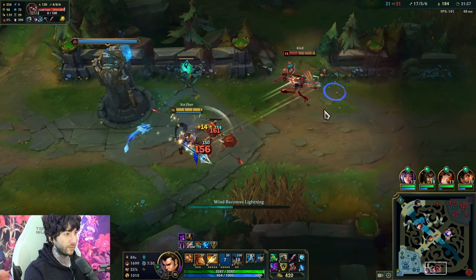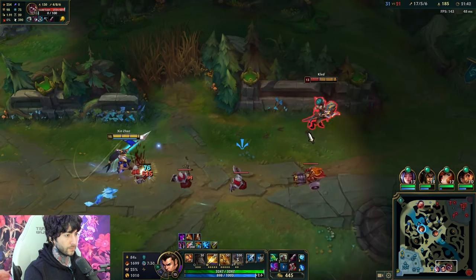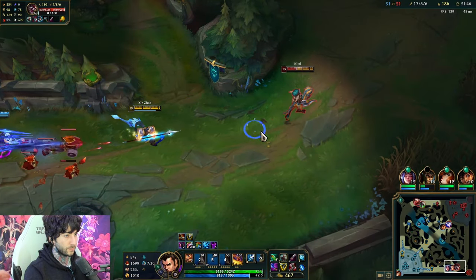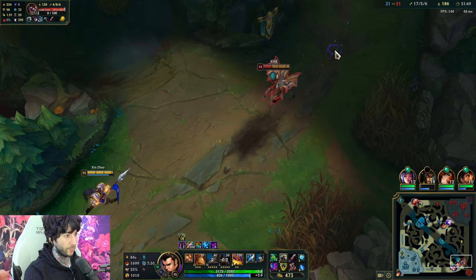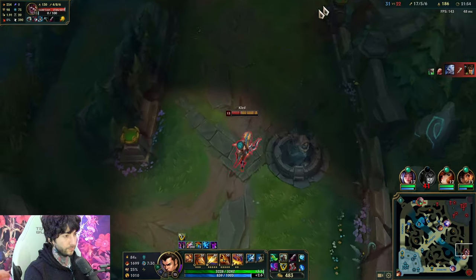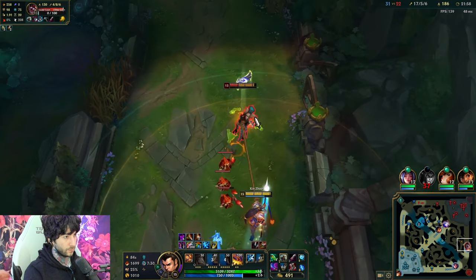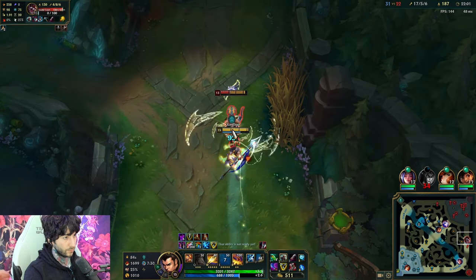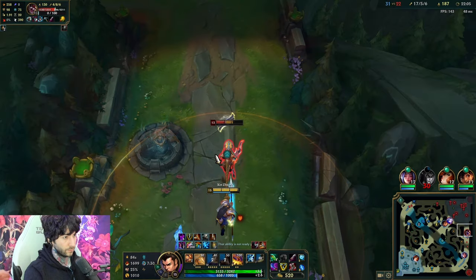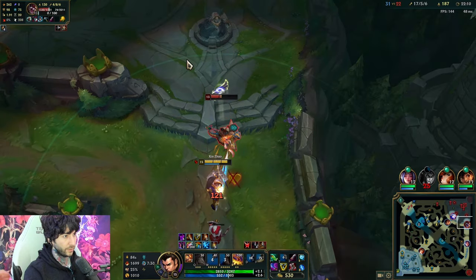You can always dash early and then hit the W slow. Q can always stack on different things and speeds you up. We're getting the movement speed. He might W away but we can still chase for a bit. If you want to remember, we can always use the wave — we're an extremely fast champion. We're going to get that knockup on him. I'm committed to my cause.